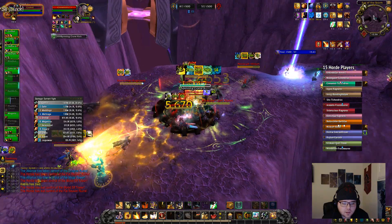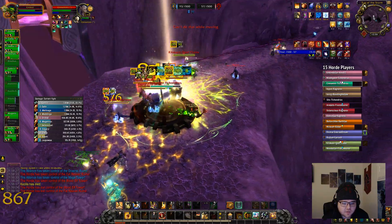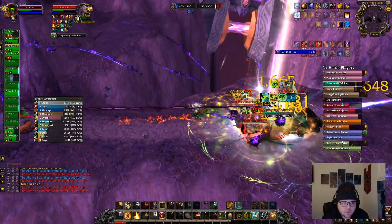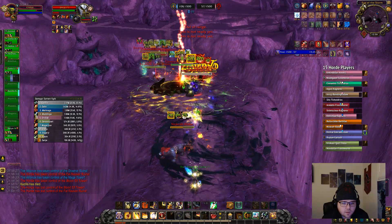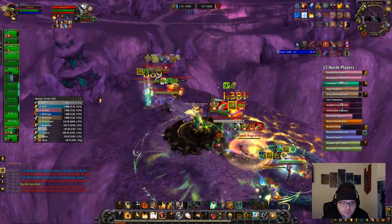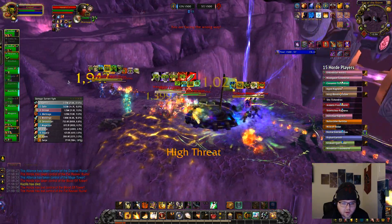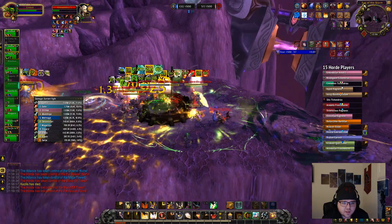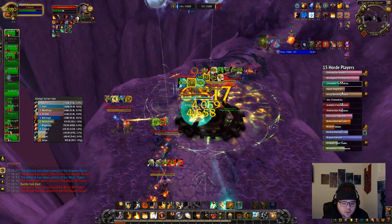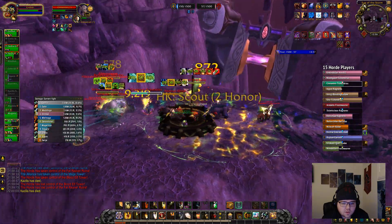Looks like we actually might win this with a four-cap at least - that's what I'm saying right now. Keeping consecration down as much as I can. I'm popping my defensives now because I'm definitely going to need it - popping my wings here. Stunning that guy, getting a heal on myself here, knocking more people down as best we can. Let's go ahead and get that lock down if we can. I don't think I'll be able to get anybody knocked off, but as long as I can take him out of the fight, that's fine with me. Interrupting as best we can - this Mischiever is pretty much about dead.